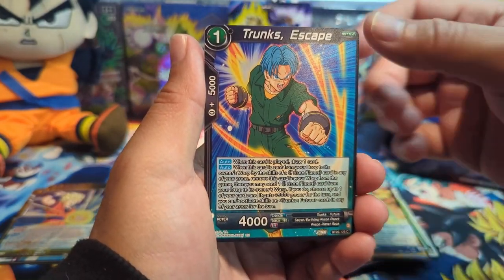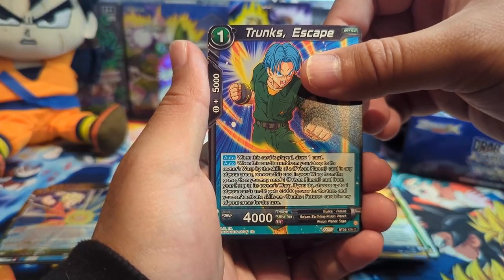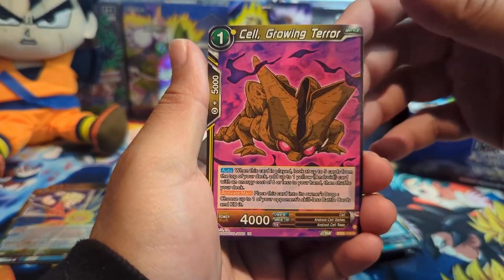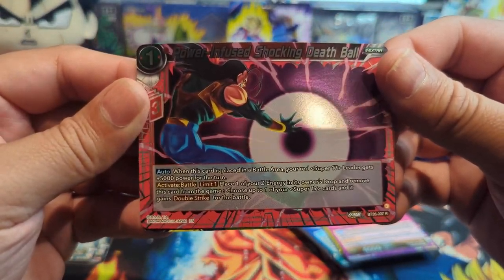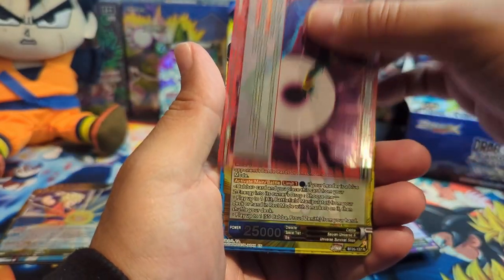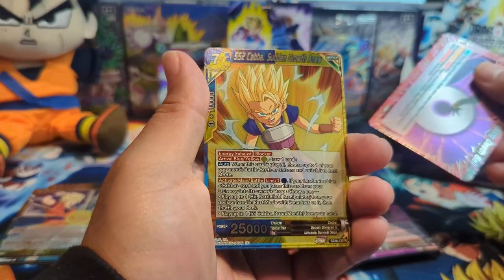First Friend Trunks Escape — kind of like that art, definitely from Heroes I believe. Then we have Cell Growing Terror. First rare is horizontal: Power Infused Shocking Death Ball from Super 17. And Kaba Super Saiyan 2, Sudden Growth Anew.